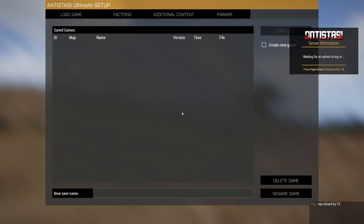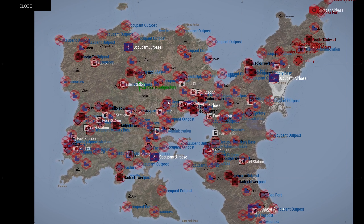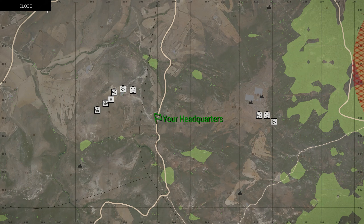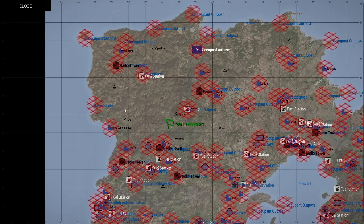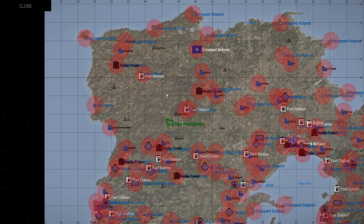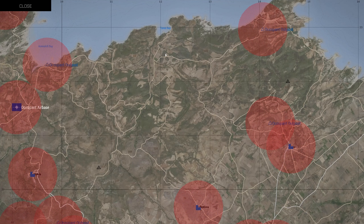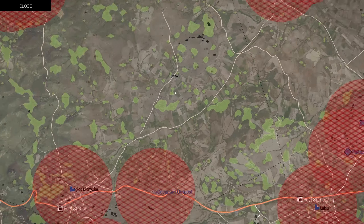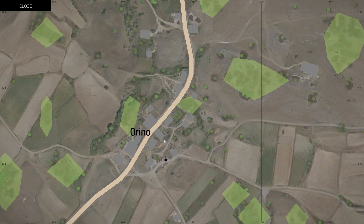The old Antistasi logo is still there. First thing — we're going to create a new game. We're going to set the HQ position. The cool thing about this mission that I like is you can set your HQ here, and if you don't like it you can go back, press close, set HQ position again and keep changing it as much as you want. This was not a feature available in the old Antistasi — when you clicked, that was it, you were stuck.